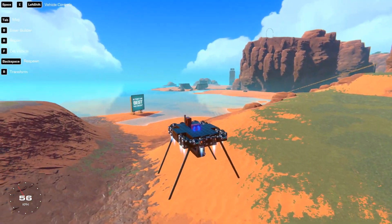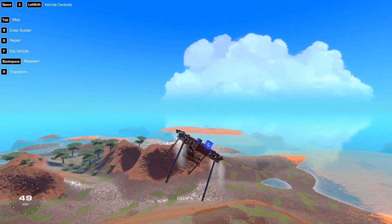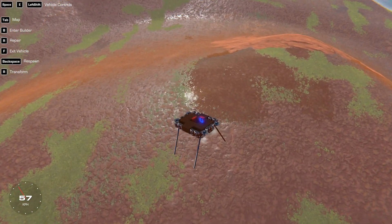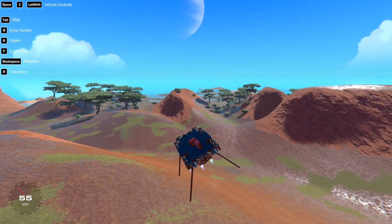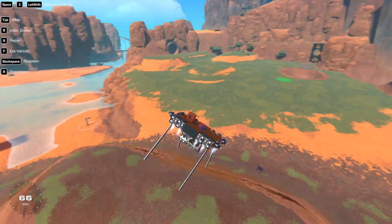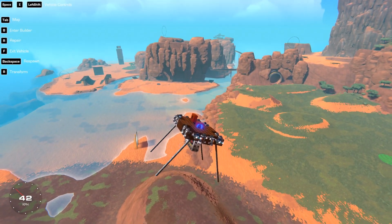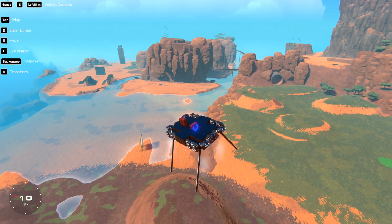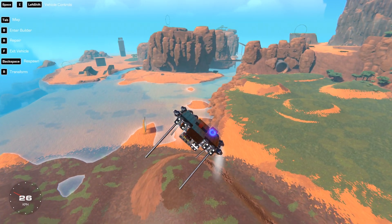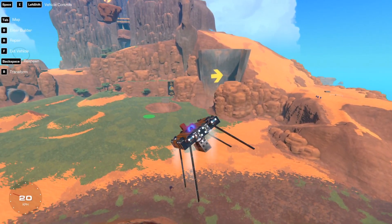Now when I fly up into the sky and start to flip over, the gimbal jets automatically push me back the other way — I'm not activating those myself, that's completely the machine doing it. Now when I'm stranded in space trying to collect salvage and I start tipping over, I literally cannot flip this thing over. The gimbals always put me back — it's like a weeble: it wobbles but it won't fall down.